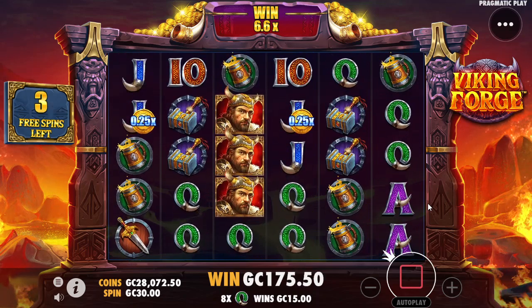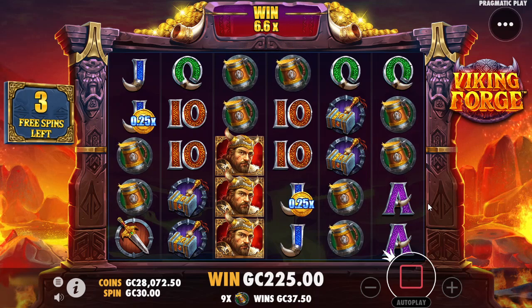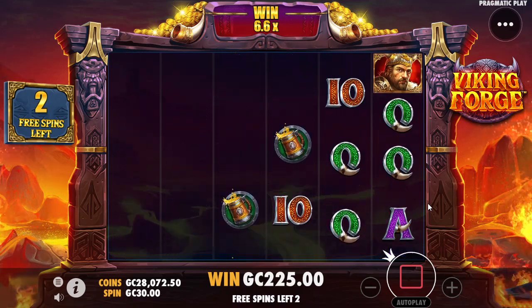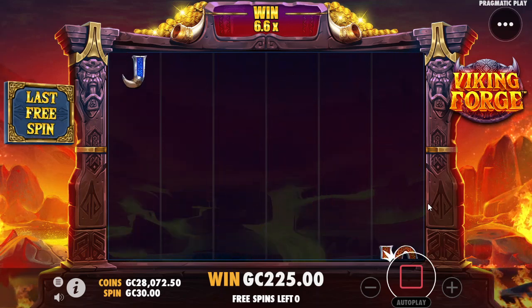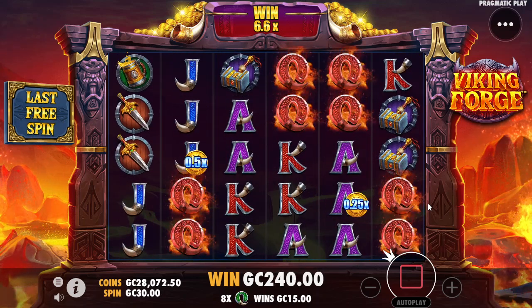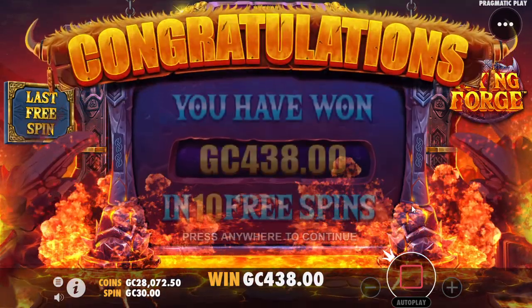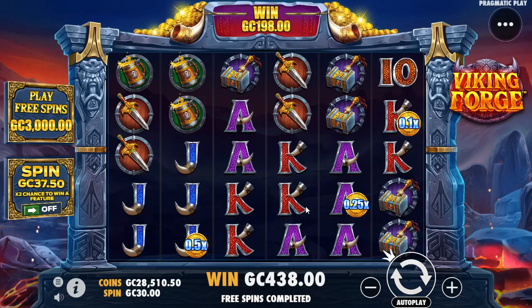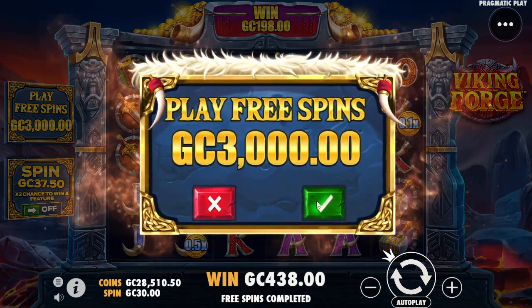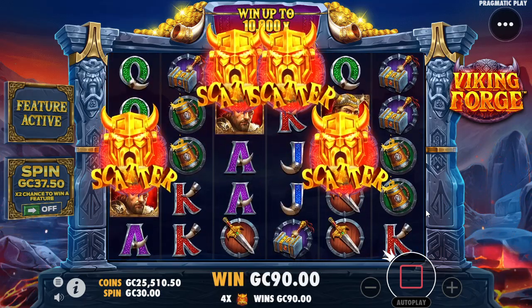We've got 10s, jacks, hammers — I'm just rooting for whatever's got the multiplier on it. Last spin is not a dead spin, that's a nice feature. 198 coming through, 438 coins coming back. Not the greatest of connections, probably not the most wonderful multiplier either. Let's go back and see — I think it was like a 6 or a 7 multiplier.